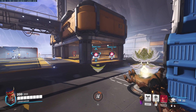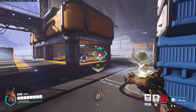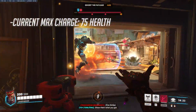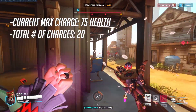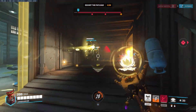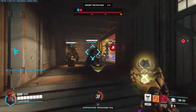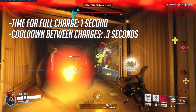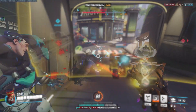The Healing Blossom is Lifeweaver's default healing skill that targets a single teammate. Holding the skill will charge the Healing Blossom, filling a meter on screen, and releasing it will see the Blossom travel to and heal your intended target. The current maximum healing from a fully charged Blossom is 75 health, up from 65 last season. Lifeweaver has 20 total charges before needing to reload. The Healing Blossom travels quickly and homes in on its target with a moderately high range, so healing during high-intensity battles from a very safe distance is absolutely possible.